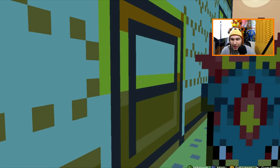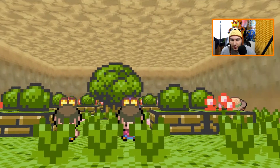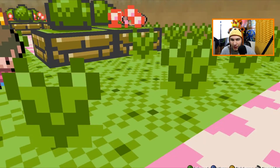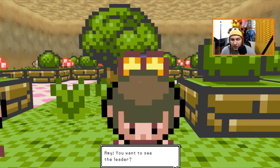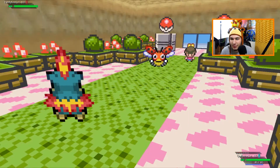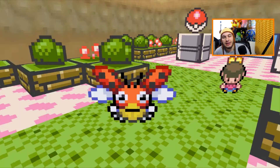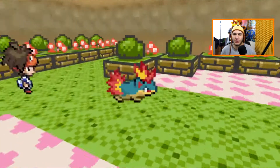My Pokemon are all healed up and this gym looks different than I remember. Is this a double battle? I don't think I've had a double battle in this game. Let's check it out. Twin Amy and Twin May — so maybe it's a double battle? I guess not. This is a bug type gym so it's going to be easy for Quilava. Quilava, do what you gotta do!